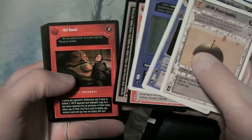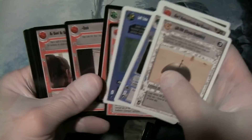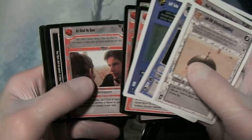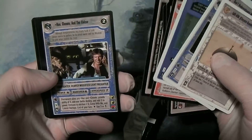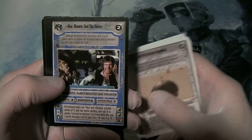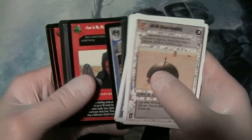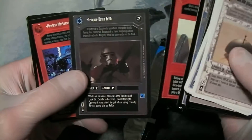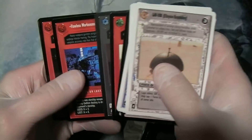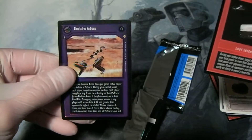Jabba's Palace, Hutt Smooch, Civil Disorder, Dash, As Good As Gone, Theed Palace Generator, Han, Chewie and the Falcon - that's a good one. Fear Is My Ally, Trooper Davin Felf, oh - limited edition - Flawless Marksmanship, Overwhelmed, and Boonta Eve Padres. Very nice.